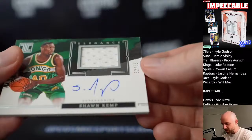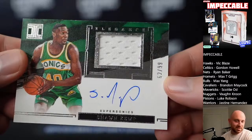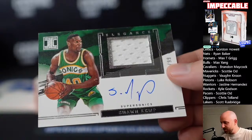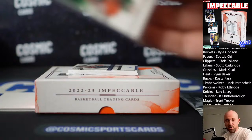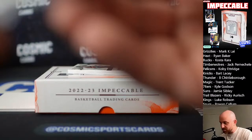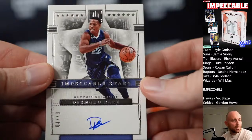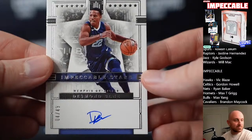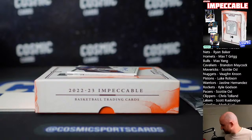Next one — Sean Kemp, OKC slash Sonics, Elegance patch auto, jersey auto, 10 of 99. We got some nice autos in here, we got a redemption as well. Next auto is sick as well — Impeccable Stars, Desmond Bain, Grizzlies, to 49. Desmond — bang! There you go Mark. Another one for Marky Mark — you haven't missed anything yet Scotty.